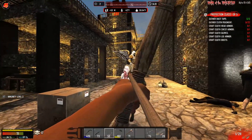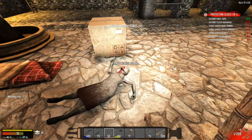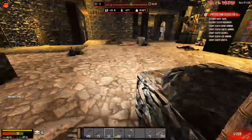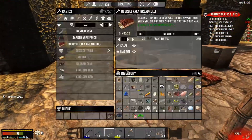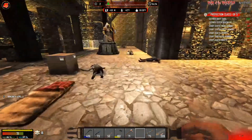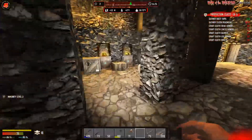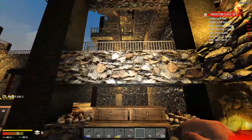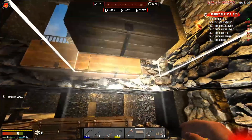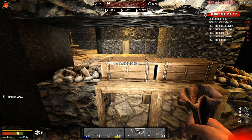Feel free to die. There we go. All right, sweet. I'm going to put some chests right here. Where at? I'll put two up right here. I already made two before we got here. There's two of them right there. Unlock. Oh, he's going to be a bear. Oh my god.